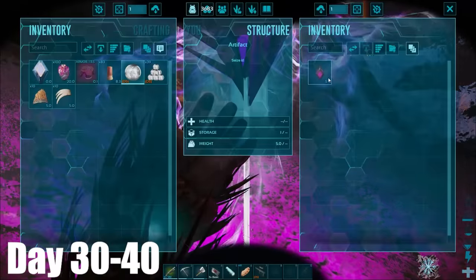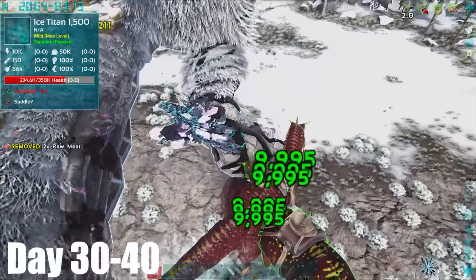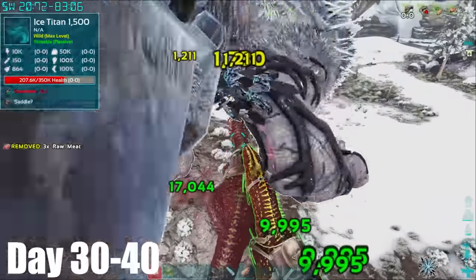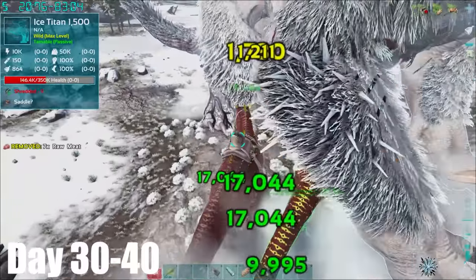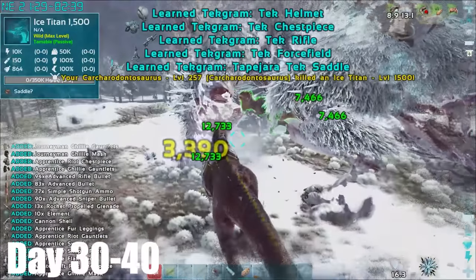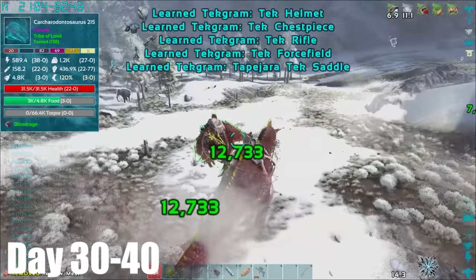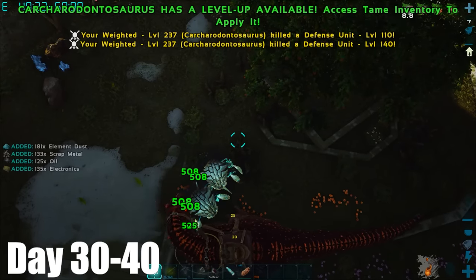I first had to make a quick stop to collect the artifact and then it was time to summon the ice titan. Just like the forest titan, my Karkars were doing increased damage so it was going very well at first. I was able to kill the titan but it had done a lot more damage to me than the forest titan did. After that success I went out to get some more metal and some corrupted nodules.